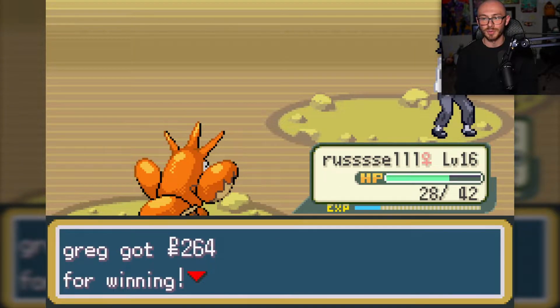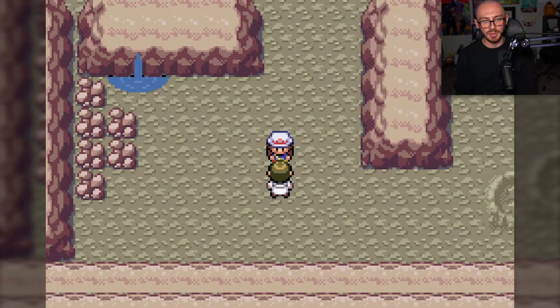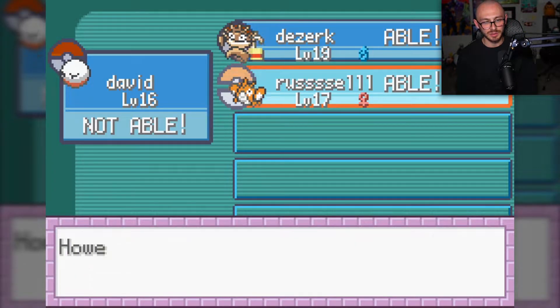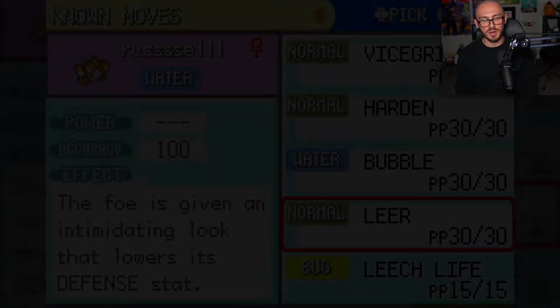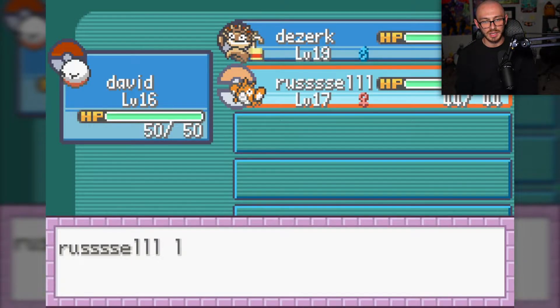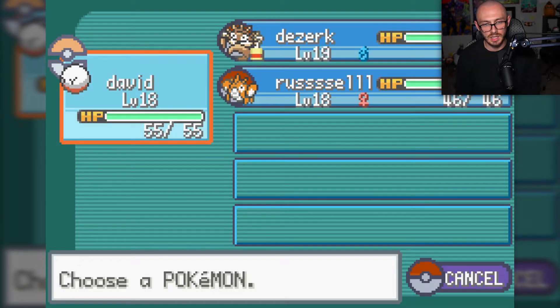Oh my god, that was awful. So I do have Wonder Guard enabled for stuff like that - I gotta be crafty and get around it. I just found the TM for Leech Life right here. I'm going to give it to Russell because I have faith in Russell. I'm going to get rid of Leer because Harden came in clutch when it comes to Wonder Guard. Here's what my team is looking like at the end of Mt. Moon - pretty good.